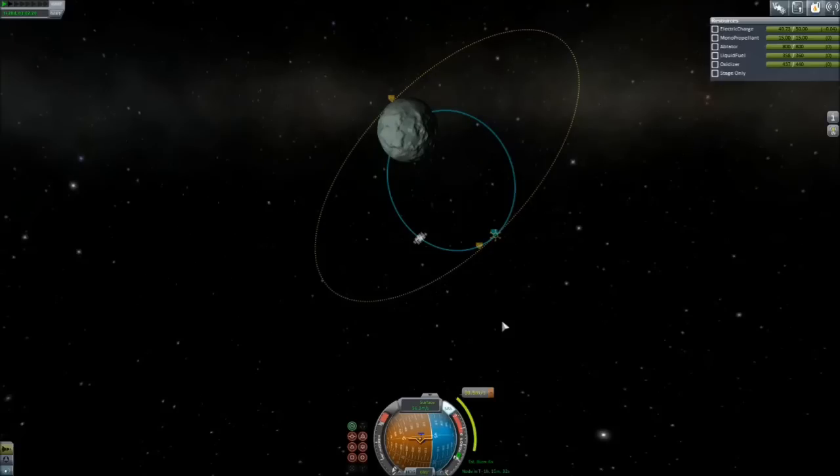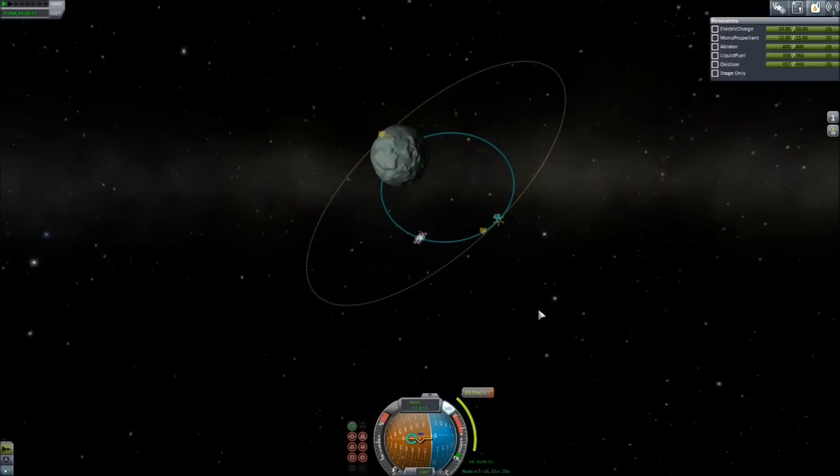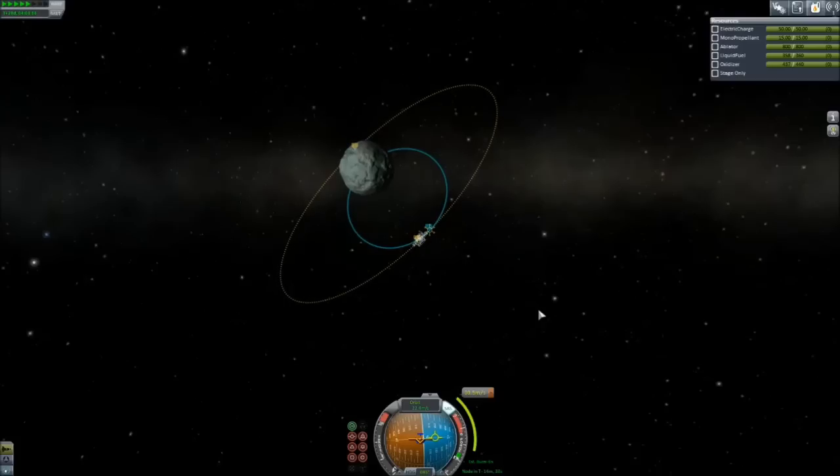Let's go ahead and get back on the marker. Notice that we're on surface mode, and we need to be back on orbit mode. We're going to be seeing our prograde marker here in just a minute. This is just a six-second burn. There's our prograde marker. 30 minutes, 20 minutes, 19, 18, 17, 16, 15, 14, 13, 12, 11, 10...